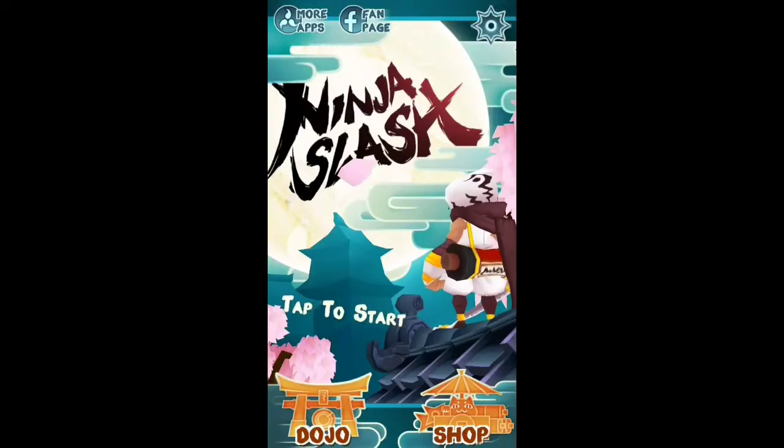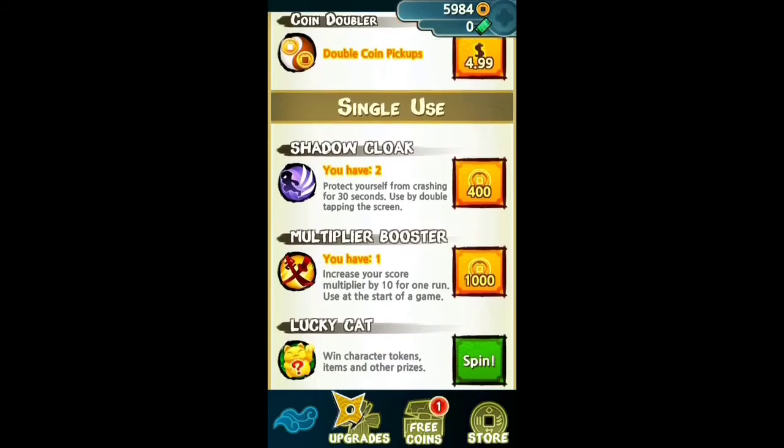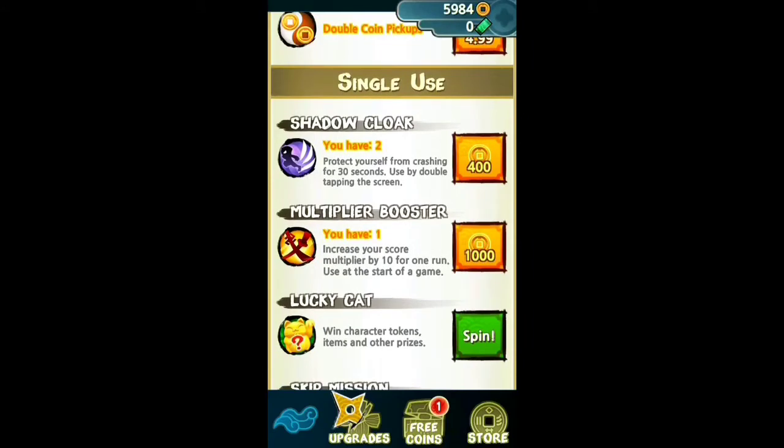Then you have the shop. The shop, you have the basic stuff — you got daily coin doubler, but that costs $5. You got shadow clones — they protect yourself from crashing for 30 seconds by double tapping the screen.